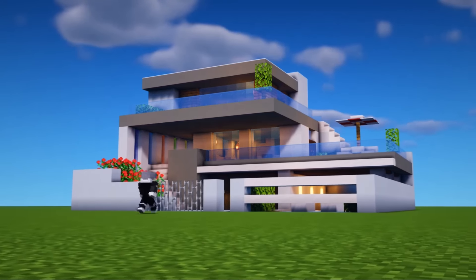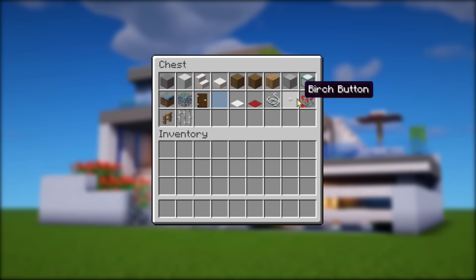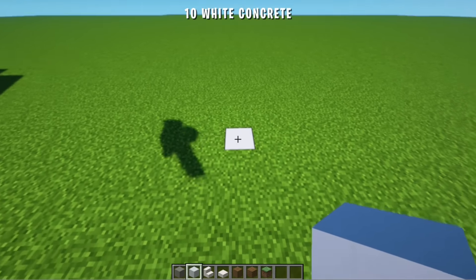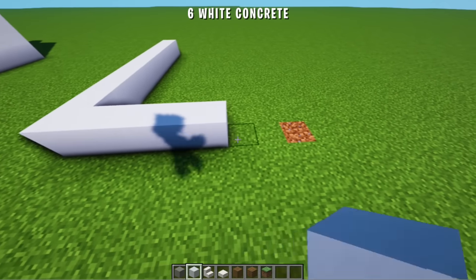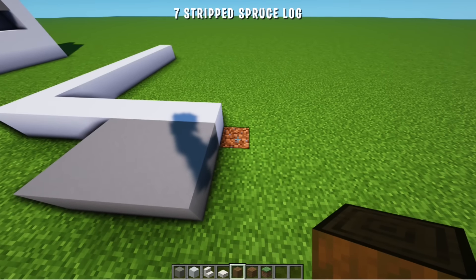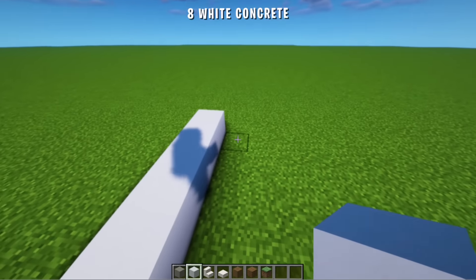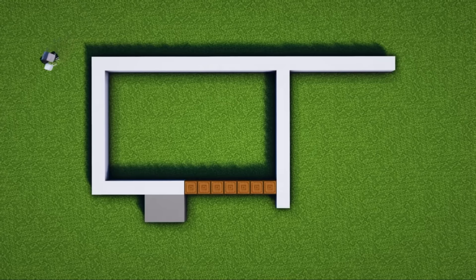Okay guys, untuk membuat rumah seperti ini, blok awal yang kalian butuhkan adalah blok-blok ini. Langsung aja kita buat. Pertama-tama kita akan membuat polanya dulu. Dimulai dari sini kita tambah 10 blok beton warna putih ke depan, lalu ke kanan kita tambah 6. Di depan sini kita tambah 3x2 beton warna abu muda. Kita tambahkan 7 blok 3x4 log, lalu dari sini ke belakang kita tambah 11 blok beton warna putih. Kita tambah ke kanan sebanyak 8 blok lagi, lalu kita hubungkan. Dan polanya jadi seperti ini temen-temen.